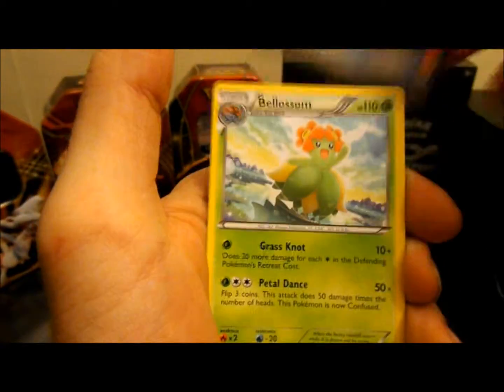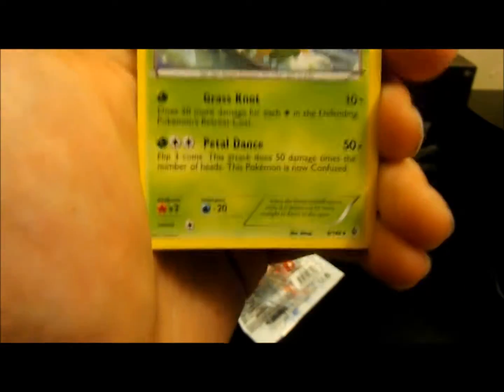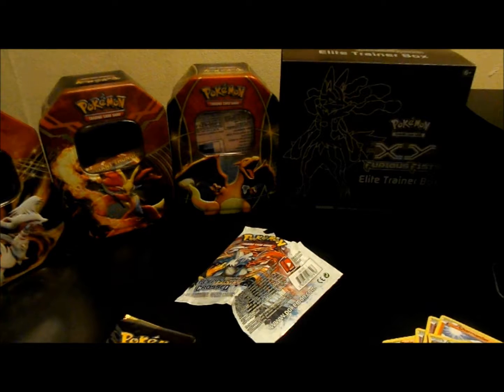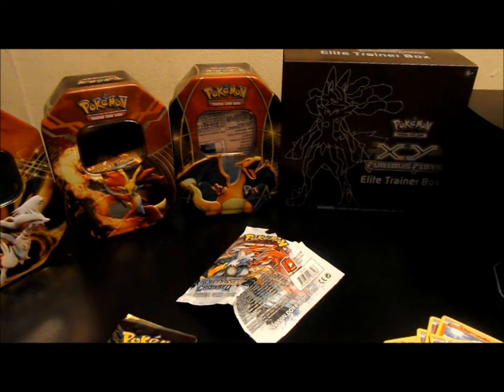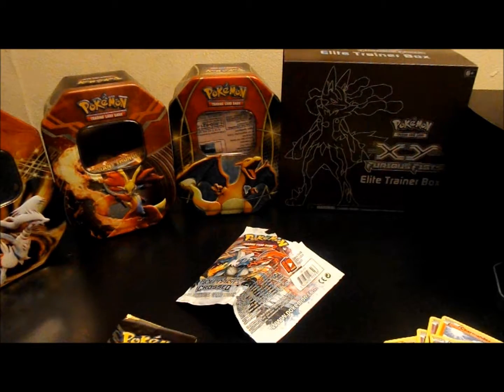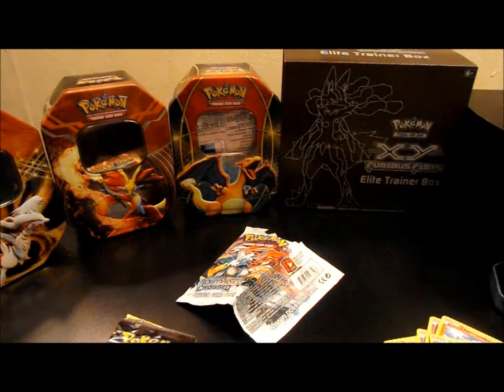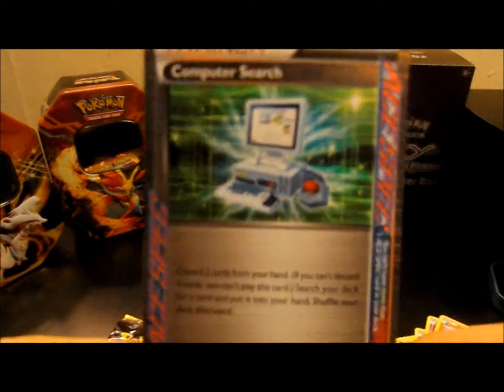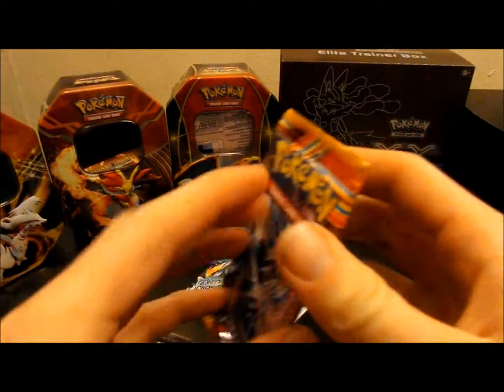Sweet, that is awesome! And then a non-holo Blossom. Blossom is nice, but the ACE SPEC is definitely awesome. Let's see if I can get some better light in here. Definitely happy. That's nice — I love the art on that.